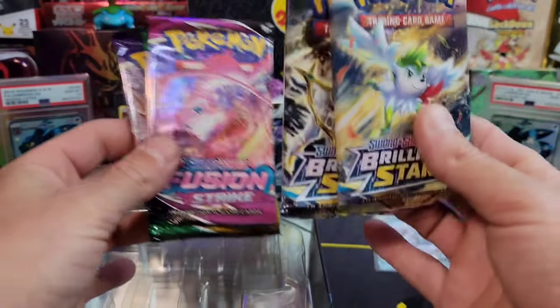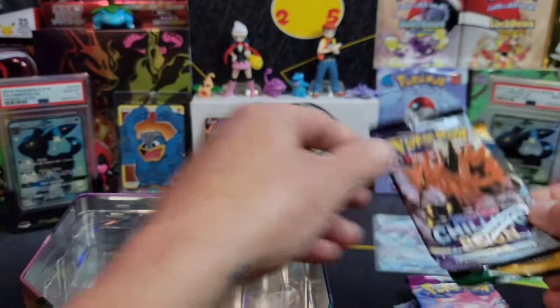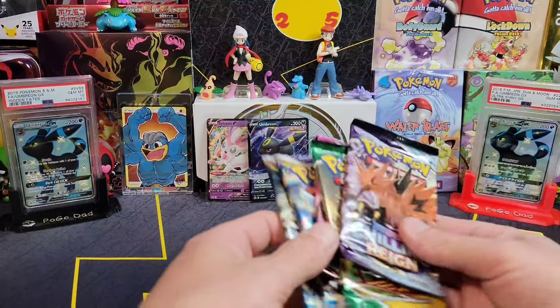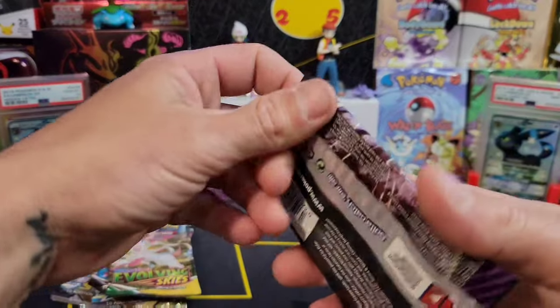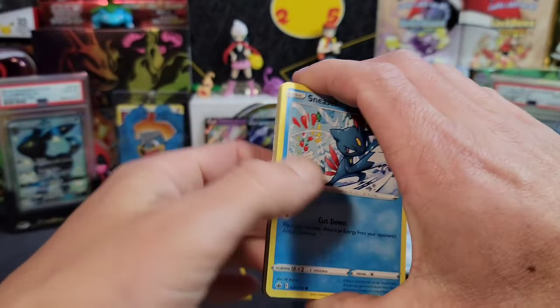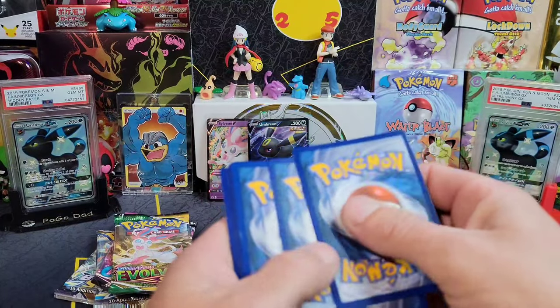Sword and Shield number 203. The pack selection is the same - we got two Brilliant Stars, a Fusion Strike, an Evolving Skies, and a Chilling Reign. Let's go baby - get you guys that code card and let's get back into some packs.